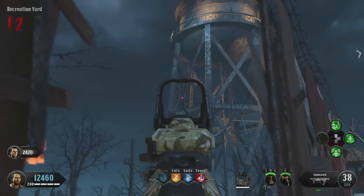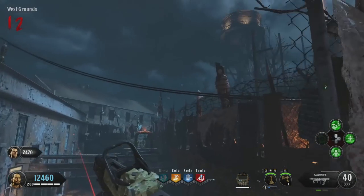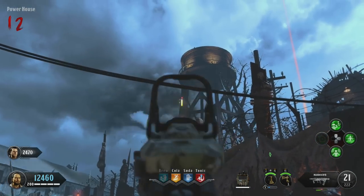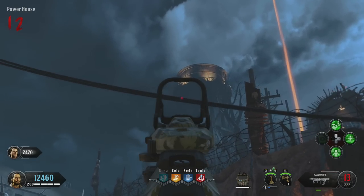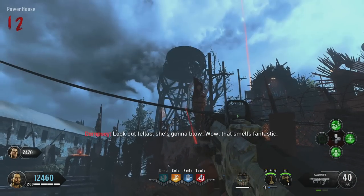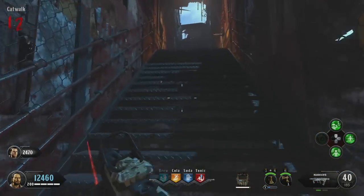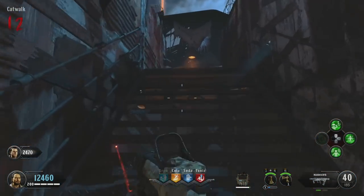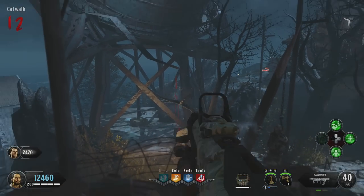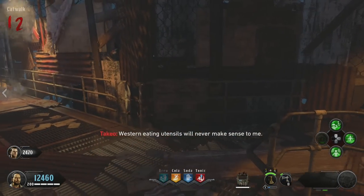Shoot those support structures off — I think there are four or five of them — and you should see the water tower collapse. One of them is most easily viewed from the roof, and another can probably be most easily shot from around the first power switch on the map. It's really difficult to see without a sniper, so I normally just spray down and up that entire left side of the support structure. Once the water tower falls, go over to the central area of the bridge on the catwalk and throw your Tomahawk at the glint in the tree to get yourself the Golden Spork.